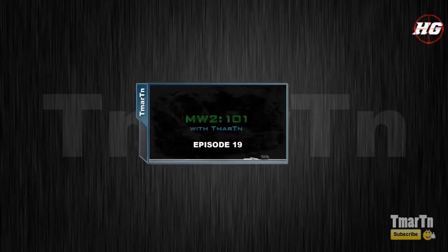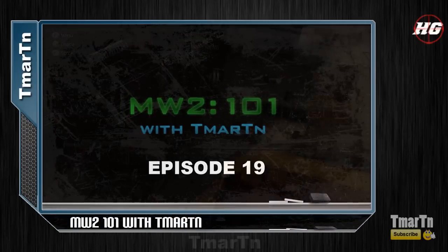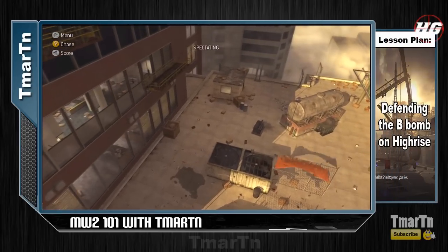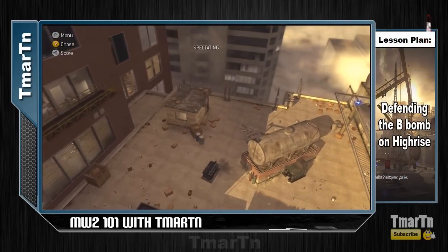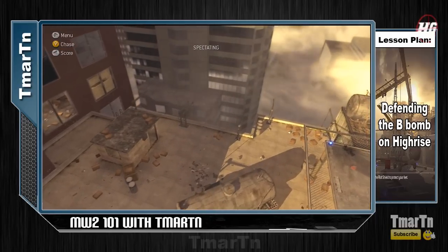What's going on guys, Team Art here bringing you episode 19 of Modern Warfare 2 101. Today we're going to be taking a look at defending the B bomb site on High Rise after you've got that bomb planted. This episode is more of a test than anything — I really want to see if you guys would like to see a series like this for Black Ops when it comes out, so if you would, make sure to leave a comment below.